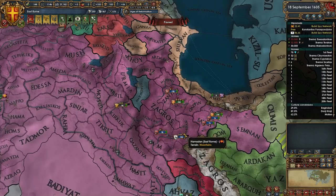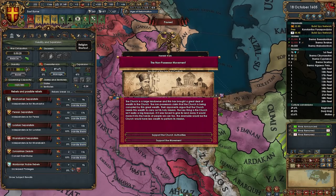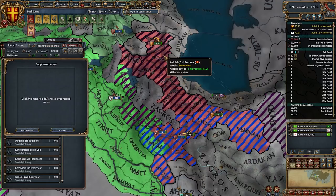As soon as I'm done with these cores I want to attack these guys, but I'm in no major rush. For now, suppress rebels. This land is all literal garbage when it comes to holding on to that stuff.